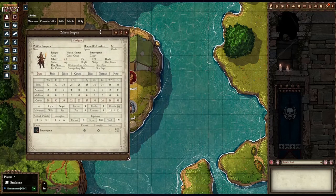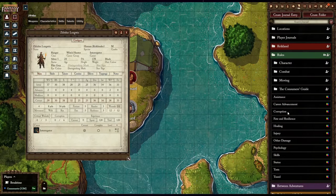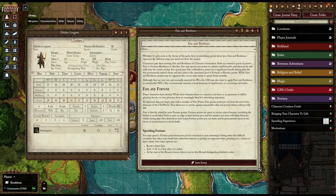Next, determine what you can spend those points to do in your games. Go to your journal entries, look at Rules, and open the Fate and Resilience tab. This will give an overview of what you can spend these points on. For more details, please take a look at the core rulebook, which is linked in the video description.